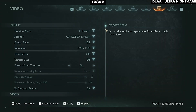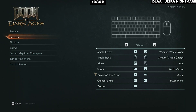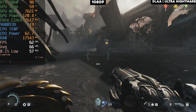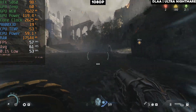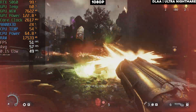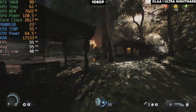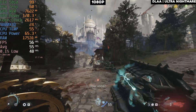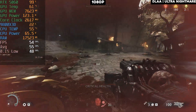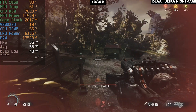Now let's try the resolution this card is actually marketed for — 1080p. Testing on DLAA ultra nightmare maxed out at 1080p, using almost 8GB of VRAM again and still getting less than 60 fps. Even on 1080p native settings you cannot max this game out unfortunately. The frame time graph is pretty smooth, but more VRAM would have definitely helped here.